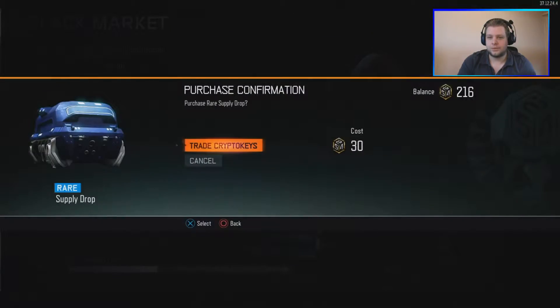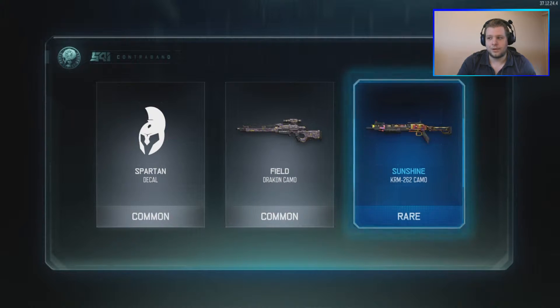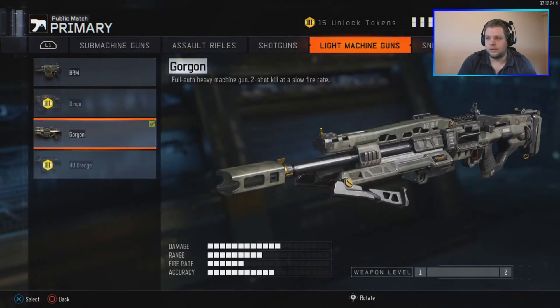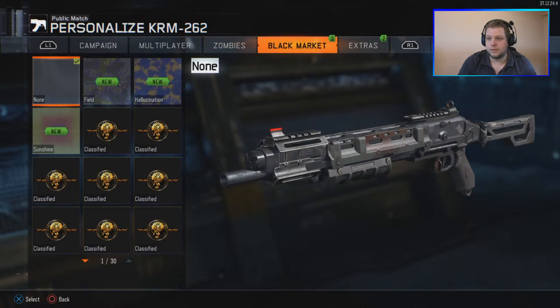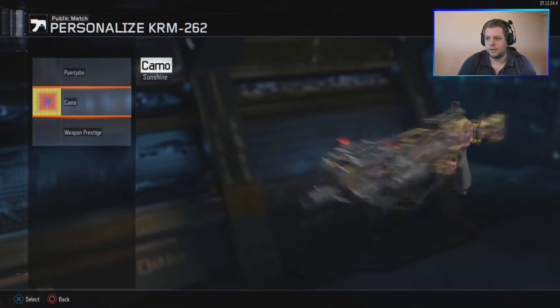On to the next supply drop — we've got a few to go. That's a common, a common, and a rare. The rare is the sunshine camo for the KRM-262. The KRM is a shotgun which I don't use at all, but this camo is actually unlocked from the start. The sunshine camo looks awesome — it's a shiny camo that changes based on point of view. It's pretty cool, I really like it.